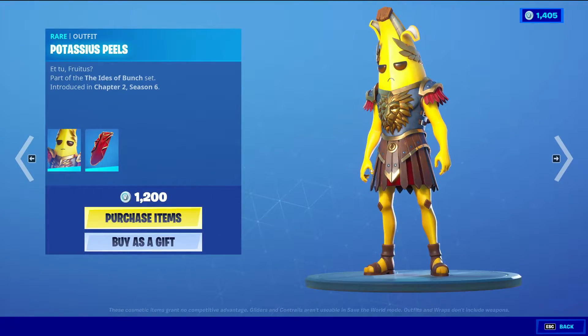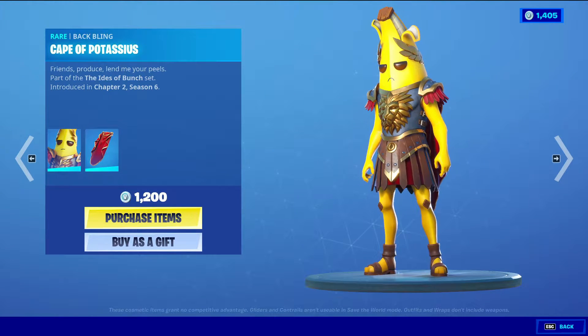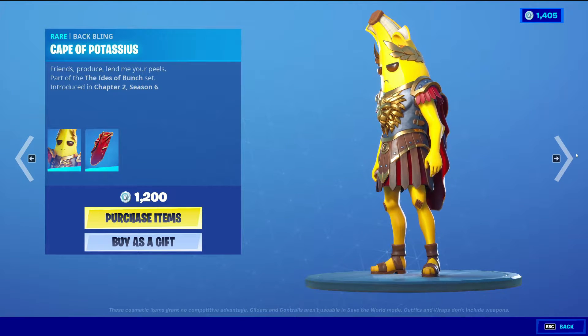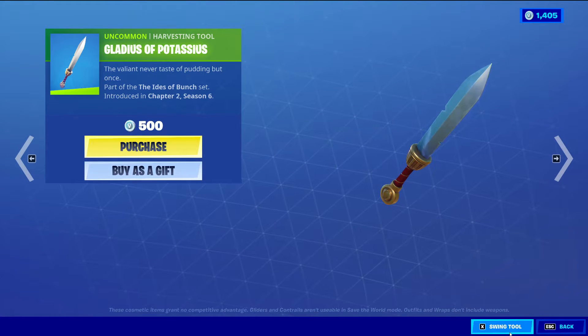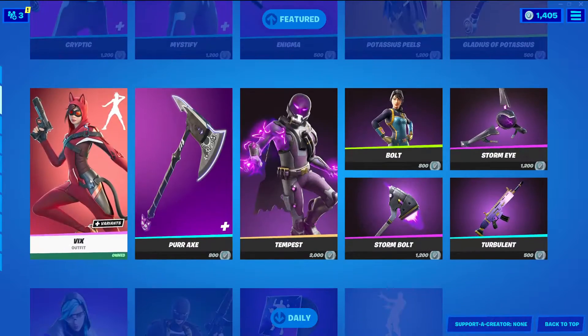Now we're gonna go into the skins. First up we have Potassius Peels with the Baffling Cape of Potassius — this is the Gladiator Peely. Then we have Gladius of Potassius, an uncommon harvesting tool for 500 V-Bucks. This one is a one-handed harvesting tool.